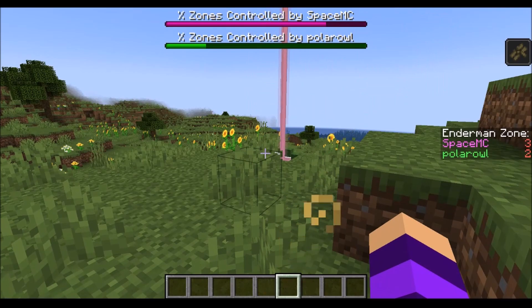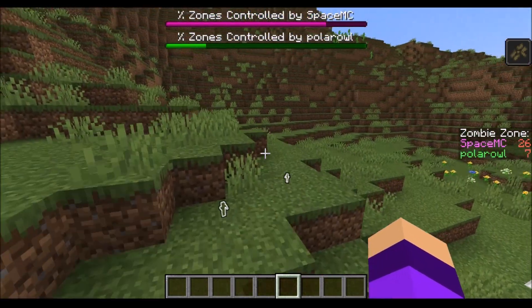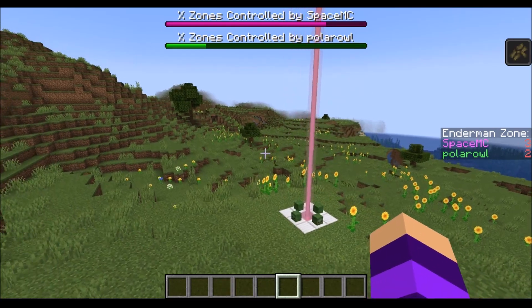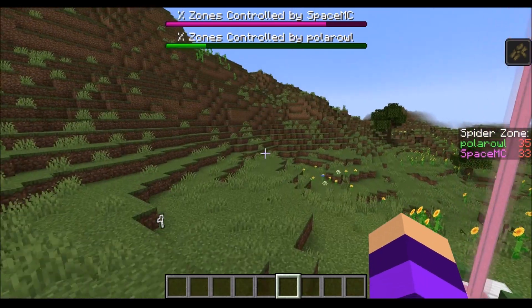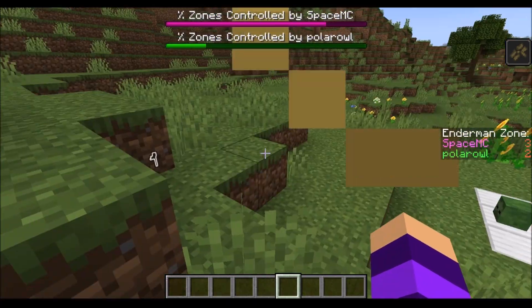I actually had the idea for this one during the blocked-out competition, at least the very basic idea. But a lot of the extra components I sort of came up with on the fly as I was making it. I thought, wouldn't it be fun if there were more ways the players could interact with each other? Like, what if there were power-ups? I thought of falling TNT — that would be really fun. And also the regeneration thing — I realized there should be some sort of bonus when you get a zone in your control, so I added that in pretty late into the development.